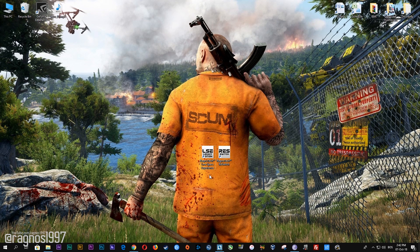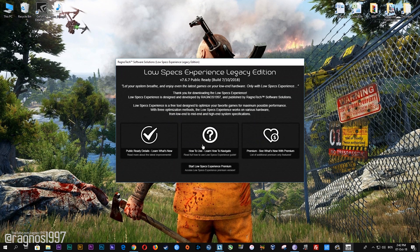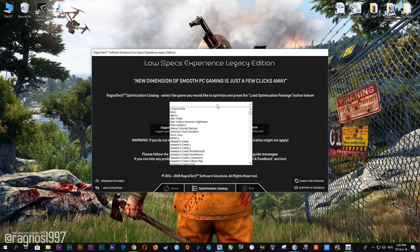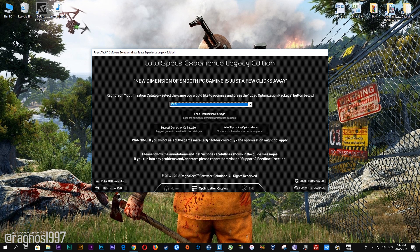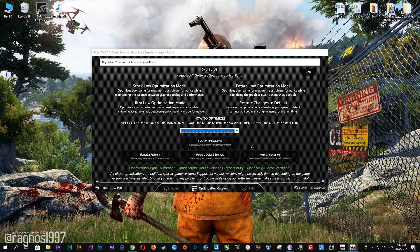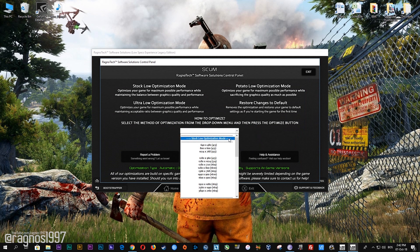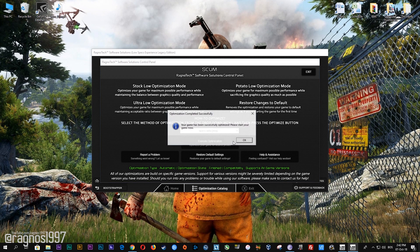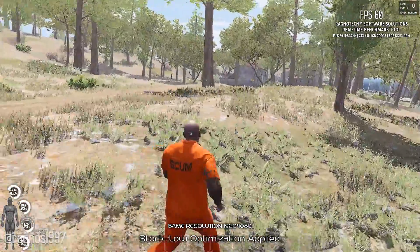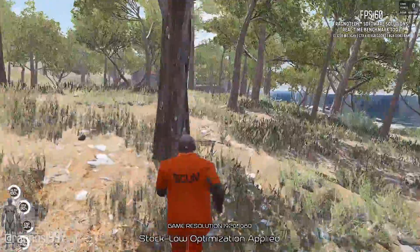After you download it, simply install it and you will get these shortcuts on your desktop. Start it and then go to the optimization catalog section. Once you find yourself on this page, simply select Scum from the drop-down menu, and then press 'Load the Optimization Package.' Now select the destination folder where your game has been installed and press OK. This window will pop up — here select the method of optimization and the resolution you'd like to run your game on. After you've done that, simply press the Optimize button and then start your game. Feel free to experiment with the resolutions and optimization methods to find what suits your system the best.